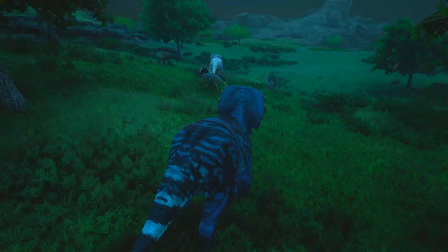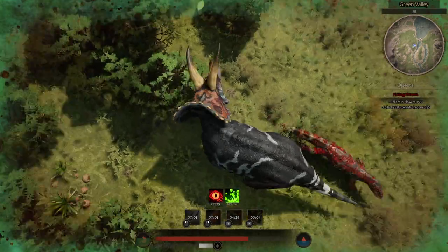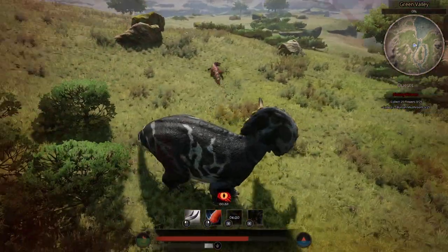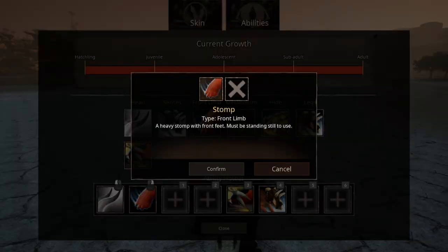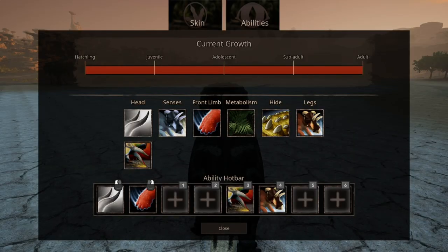The Stomp ability is a front limb attack — a heavy stomp with front feet — and you must be standing still to use it. It's an incredibly useful ability, especially if you have any annoying ankle biters. While it may not always hit its mark, it will definitely do when the area of effect gets added to the game. We also have Resilient Scale, which increases bleed and venom healing by 30%, and it will come incredibly handy when playing against toxic players or just players in general.